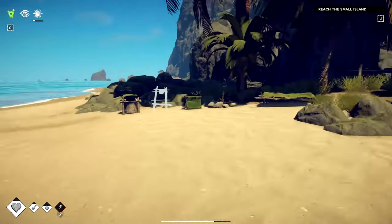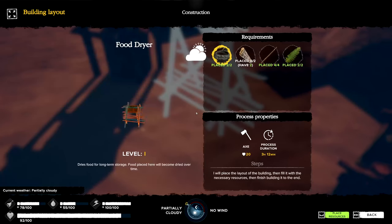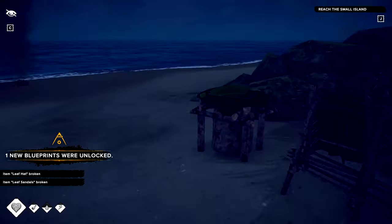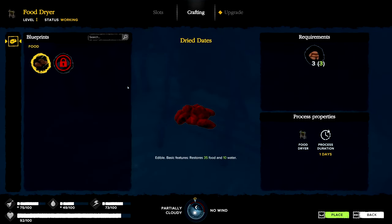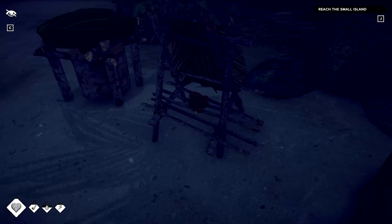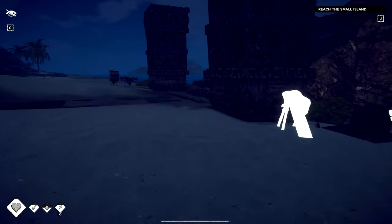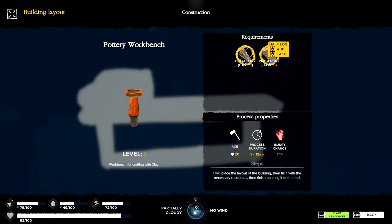We'll take a quick nap, then finish the food dryer. We place the last two parts and craft it up. Some clothing has broken in the process, but now we have a food dryer. We can put things like dates, mushrooms, or dried meat in it. We've loaded some dates onto the dryer — after a while we'll have dried dates to eat.